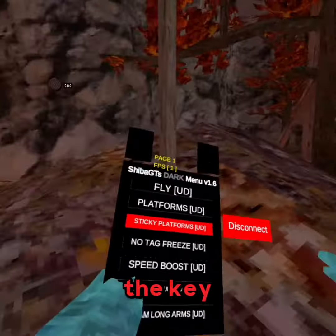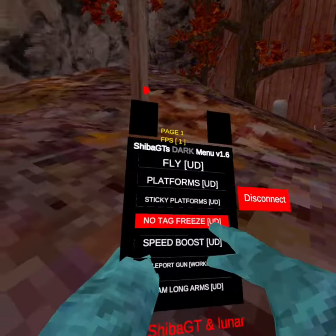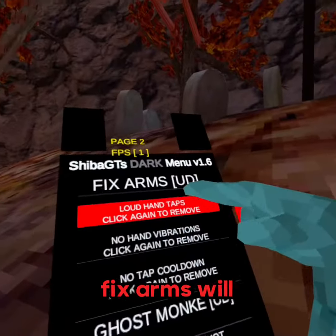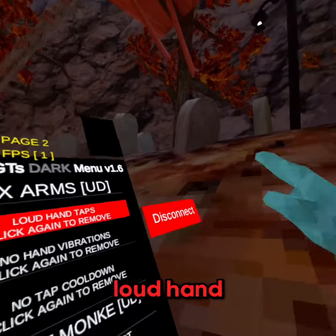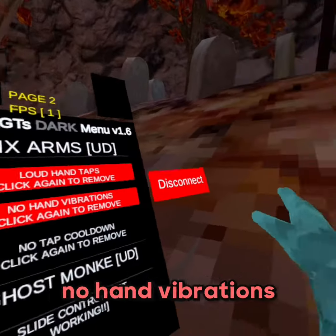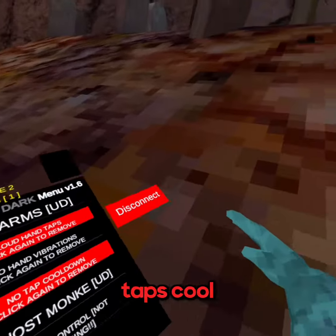So look: sticky, no tag, freeze, bead boost, boing, teleport gun - it says working but it's not working right. Fix arms will turn off your loud hand taps, makes it a lot louder. No hand vibrations, no hand taps - cool.